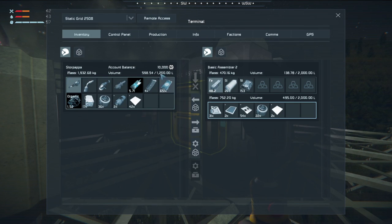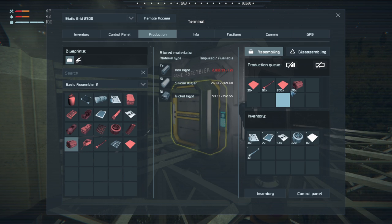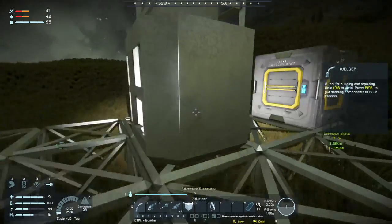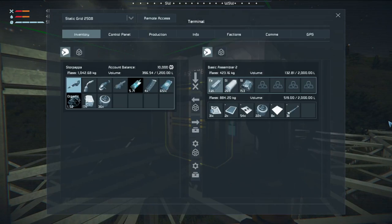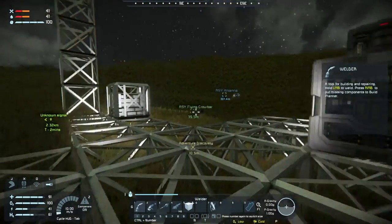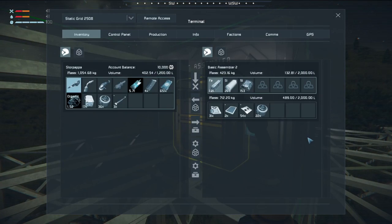We have the steel plates right now - and power cells. Power cells take silicon and iron. The iron is in a little bit of short supply right now. Okay, so there's 80 of them queued up and we need 80 - oh my god, I got that number right! Looks like I was paying attention for once. So the battery just needs power cells. The beacon needs large steel tubes and a couple more steel plates - so we're getting better.